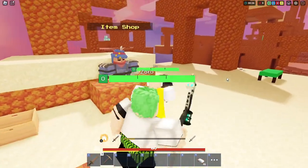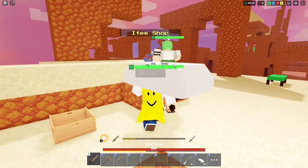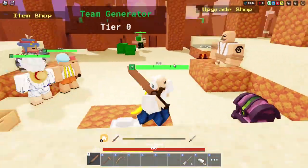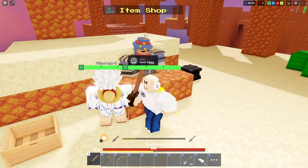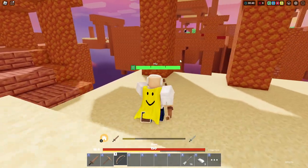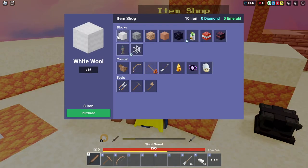Starting off right off the bat, we have some iron and our bow and arrow here — a lot of you guys can probably guess what kit I am right now. Yes, you are right, I am the Barbarian kit. This is literally probably one of the most broken kits inside of the game. You guys may know that I absolutely love this kit, and we're going to be seeing if it's still actually good inside of the current meta.